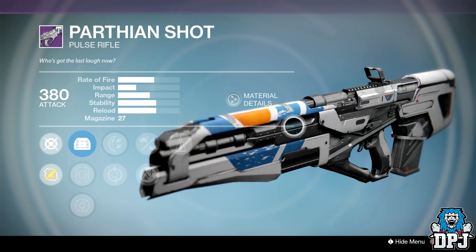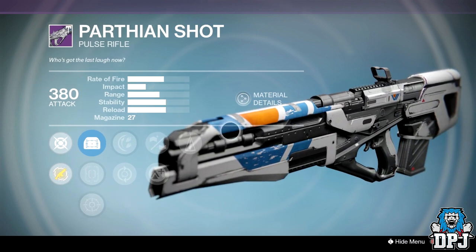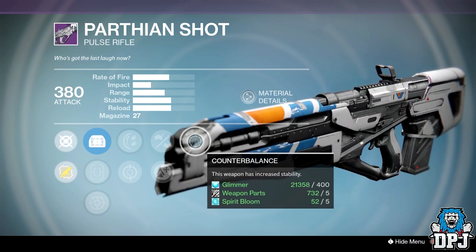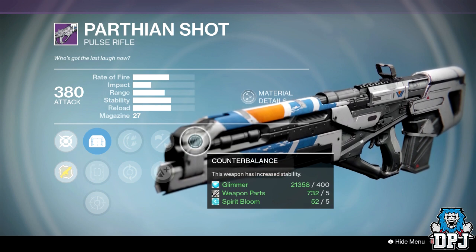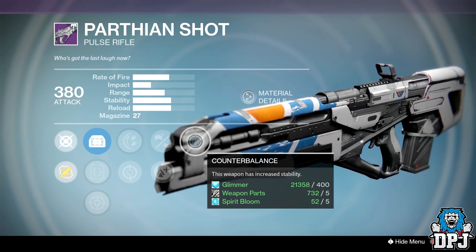In my opinion this weapon is absolutely amazing, and as you guys know I am not amazing at PVP — so if I can do good with any weapon in PVP, you guys can too. This weapon is a two burst headshot kill. If you land two bursts to your enemy's face they will go down, but in order to do that you need stability on this thing. Because if you haven't got stability, hitting two bursts to the head is more or less impossible.